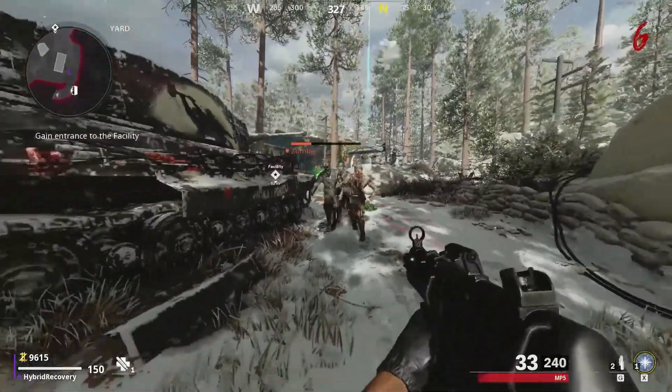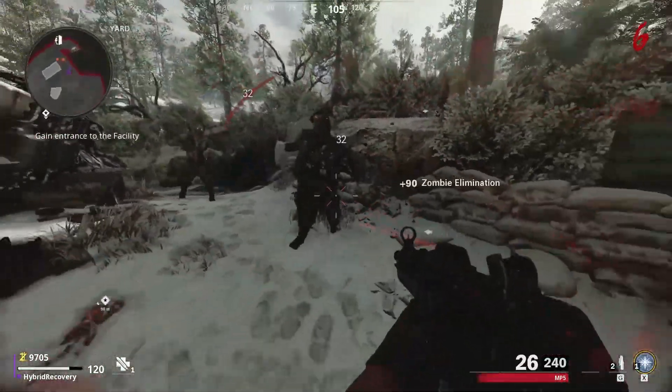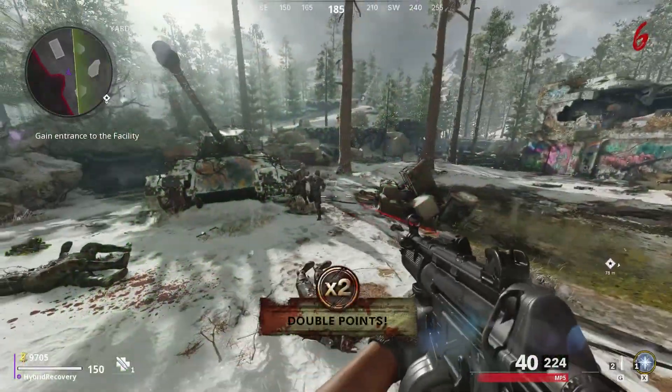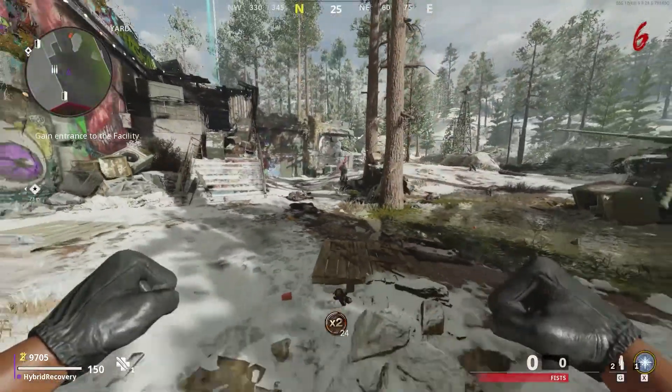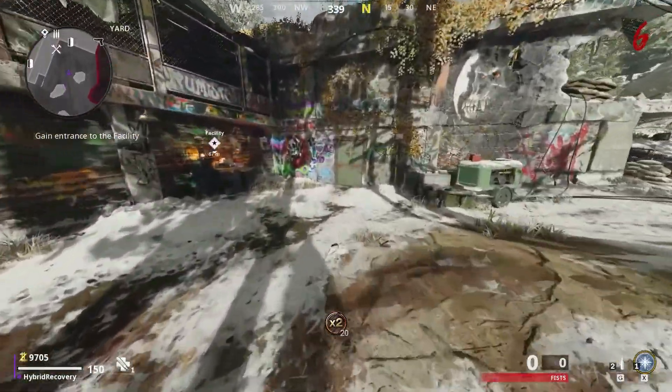When it comes to setting up power and Pack-a-Punch on this map, I personally like to save over 8,750 points in the starting room, because that's how much it costs to go through every door, get to Pack-a-Punch, and set it up. It costs exactly 8,750 points to open all doors and turn on Pack-a-Punch.